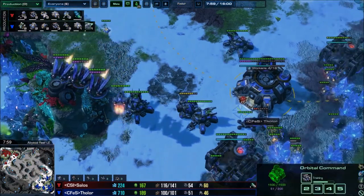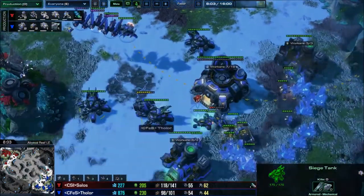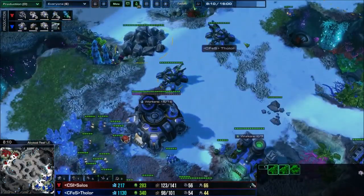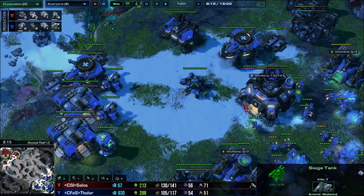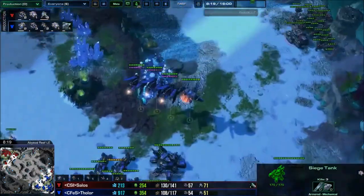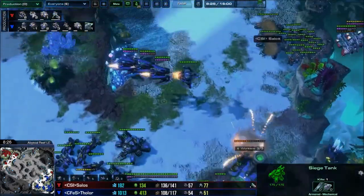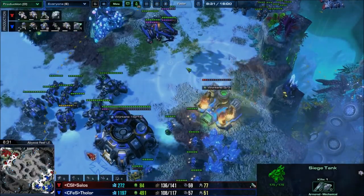Now I can defend my 3rd with a couple of Tanks. You want about half your Tanks at your 3rd base, a couple at your natural, and one or two in your main base. On this map you could even move the main Tank to the 3rd base, because if he wants to drop your main he has to fly over your 3rd.